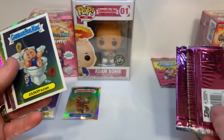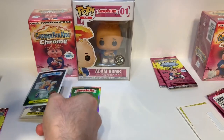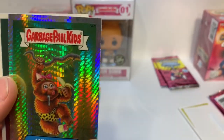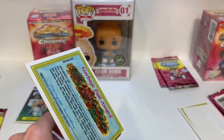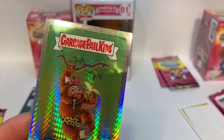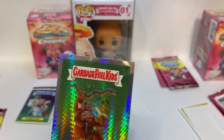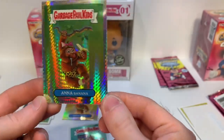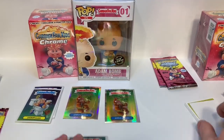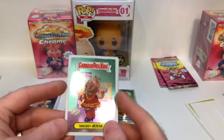Oh, I just revealed something — there's something cool coming up. Jason Basin is a regular card. This Anna Banana — is it a prism or an X-Fractor? I get confused on what this one is. I never called myself a GPK expert, just a really big fan.